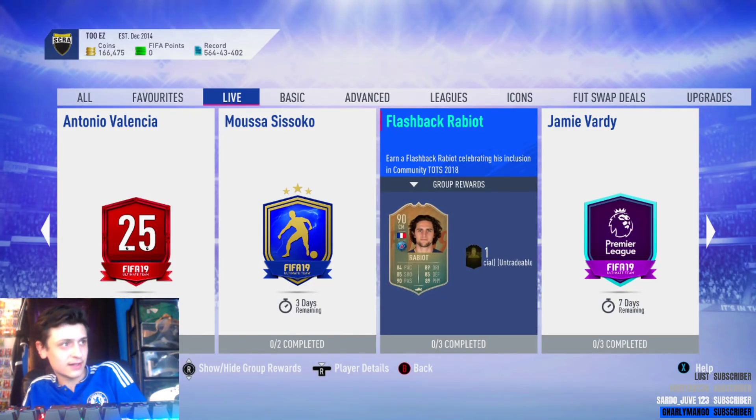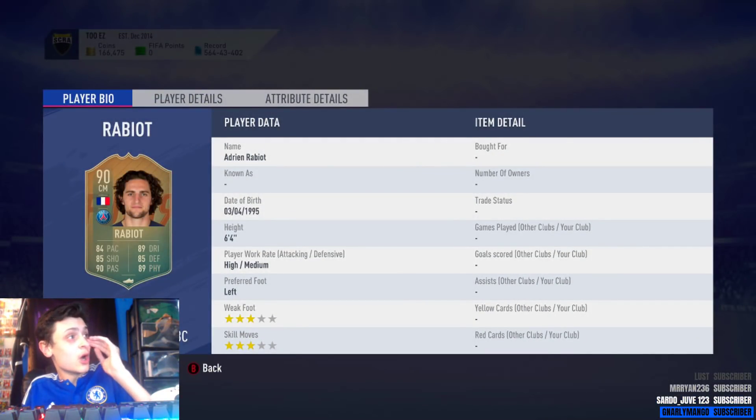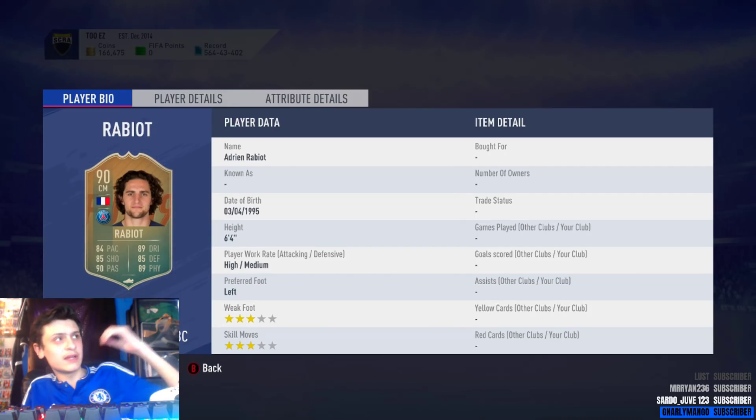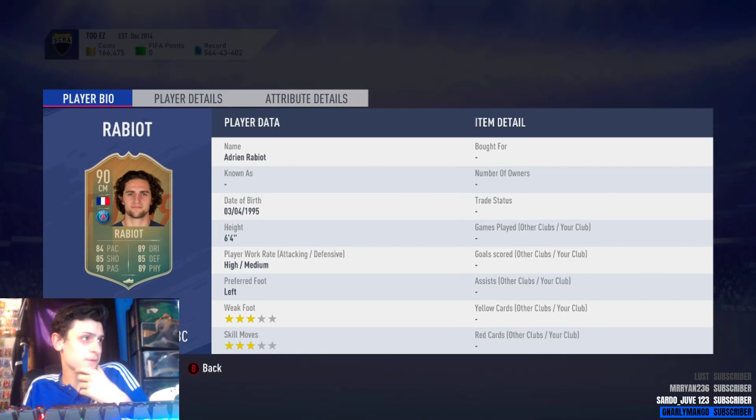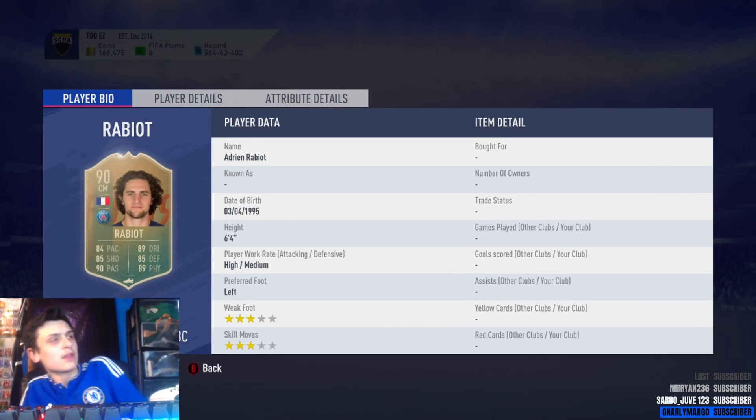If you could drop a like that'd be sick, 30 likes would be sick. Drop a sub if new and yeah, let's have a look at his card. Flashback Rabiot is obviously a very nice link to players like Neymar and Mbappe. So let's look at his card: six foot four, high/medium work rate, which is not the best, so you'd probably have to play him as an attacking center mid or a CAM, because for a CDM that work rate is not ideal. Three star, three star skills.